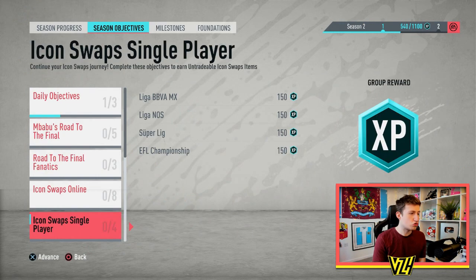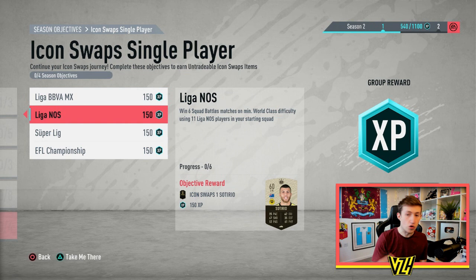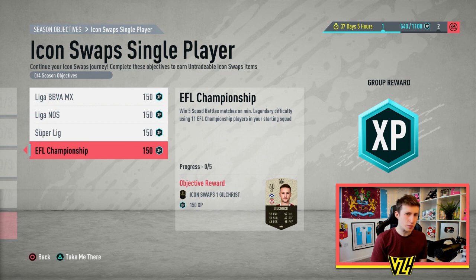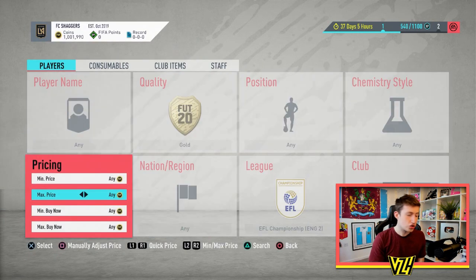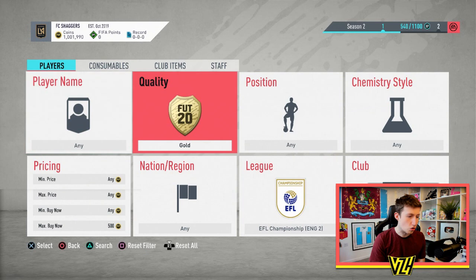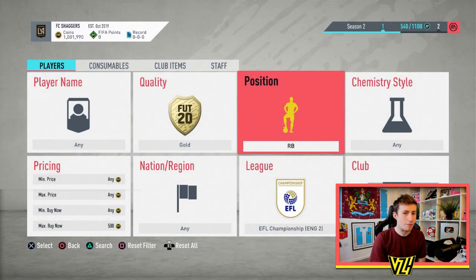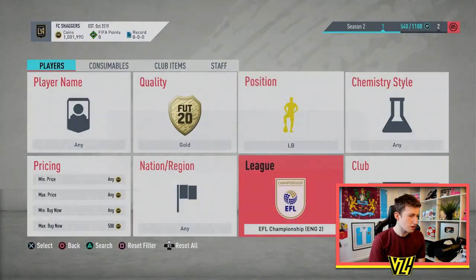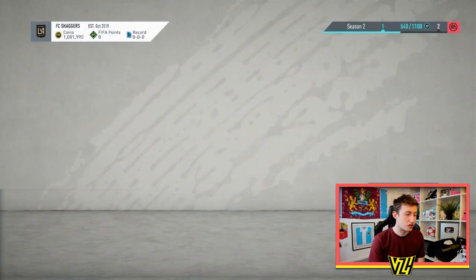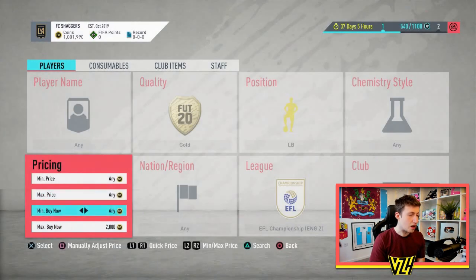Let's see what else I can find. For the single-player SBC you need a full team from Liga BBVA, Mexico League, Portuguese League, Super League, Turkish League, and also 4-1-1 from the Championship. Let's look at the Championship. What I like to do is start with the cheapest gold. Let's look at goalkeepers — very cheap because there are so many options. Right backs — no gold right backs. Left backs — wait, there's a left back: Kieran Gibbs at 2.8 to 2.9k. That's a snipe filter right there.